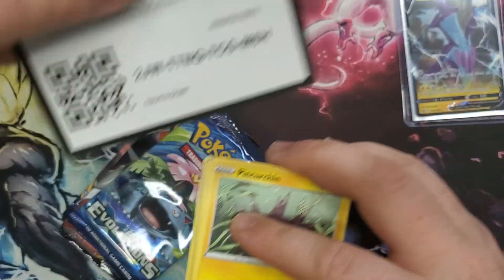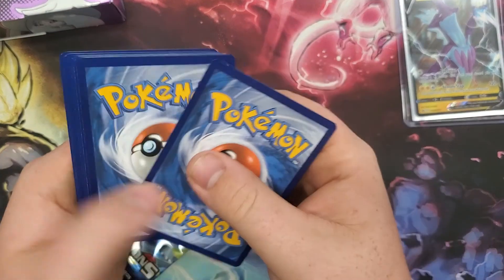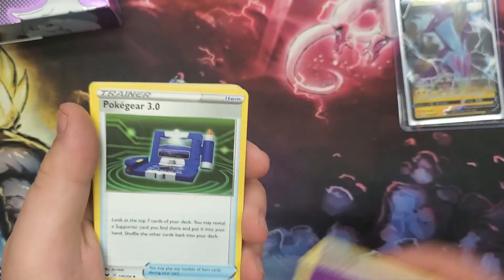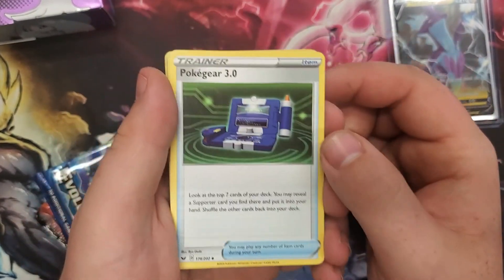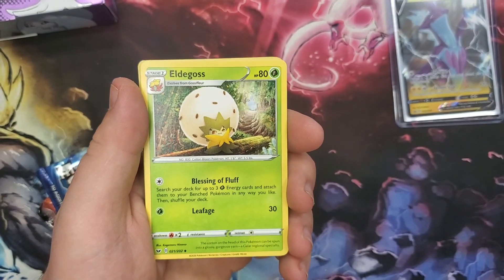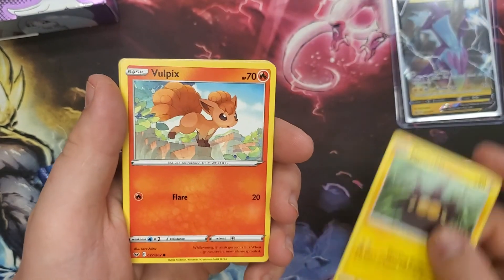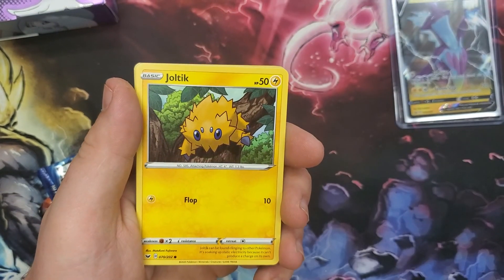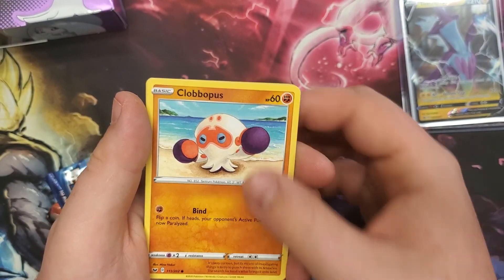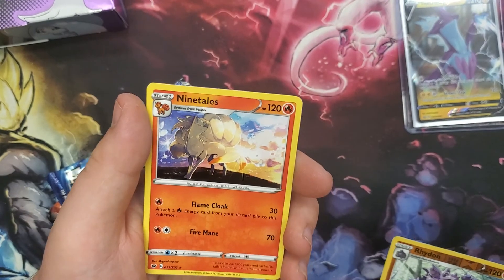Starting off with the Sword and Shield pack — pulling the code card for you all. Since this is past Sun and Moon, we'll do the four-card trick. We got ourselves a Psychic Energy, Hoagier, which is actually a pretty good used tournament card worth a dollar or so, Sudowoodo, Eldegoss, Pinkurchin, Vulpix, Joltik, Slandit, Clobbopus, Reverse Rhydon, and a non-holo Ninetales.